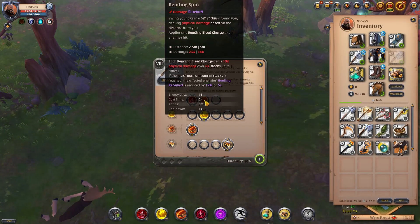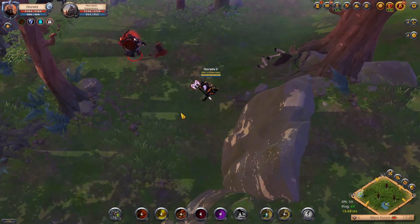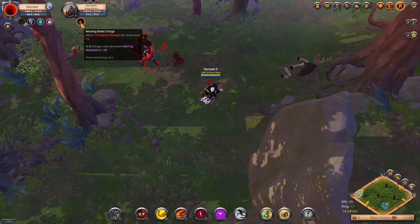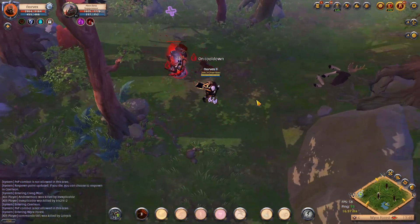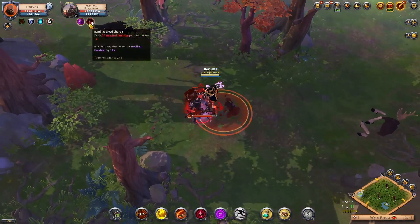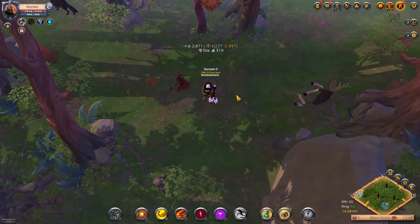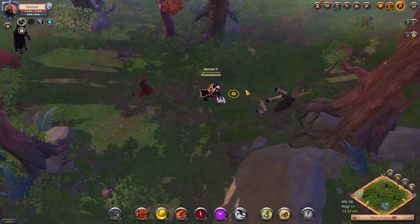The next Q on axe is called Rending Spin. It's a 5 meter AoE around you. It applies a bleed stack when you hit, and it also does more damage if the enemy is more than 2.5 meters away. If I hit him up close, I do lower damage — 137. If I stand further away, I do over 200. So when using this skill, you always try to back off when you hit someone because you'll do a lot more damage. This skill isn't as common as the third Q, but it's useful in big groups where you need the extra range or want to hit everyone around you.